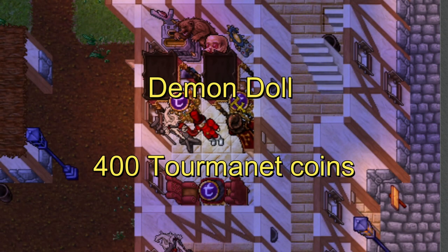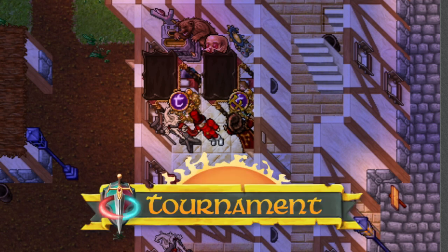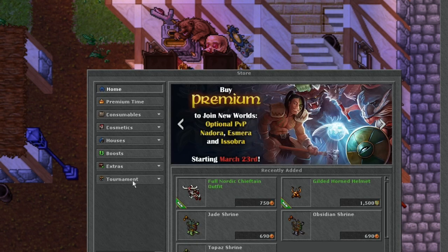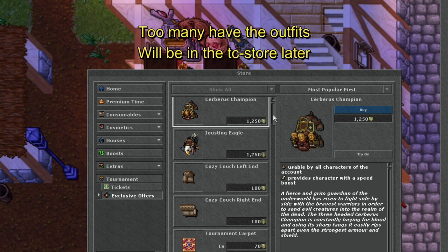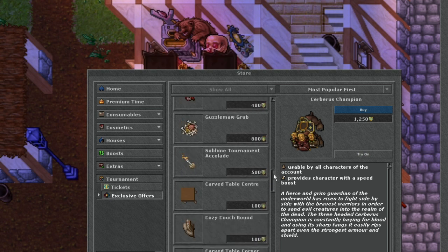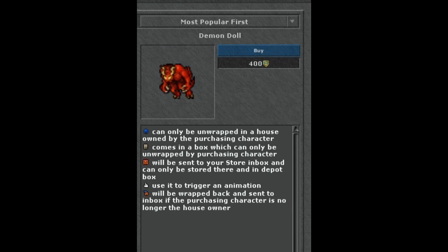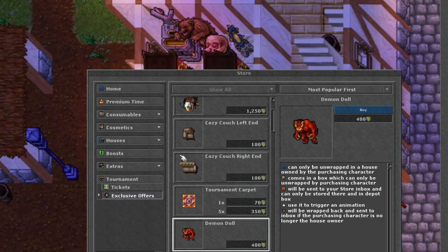Hello friends and allies and welcome to a new video. The tournament has just finished and I have decided to not buy any of the outfits which come with the tournament. I have instead decided to buy the dolls, or at least one of them. So today I'm gonna buy the demon doll because I am really interested to see it trigger an animation, since I've never seen anyone using a demon doll or any of the other dolls for that matter. So I'm really curious to see the animation and to show it to you guys to see if this was a good buy or not.